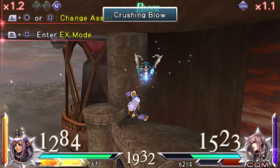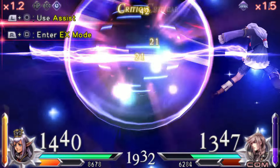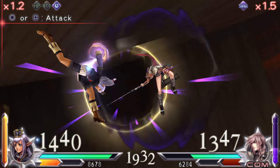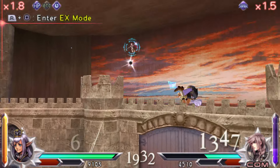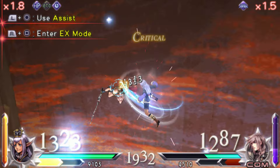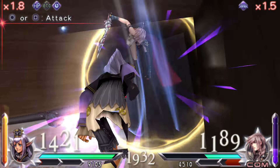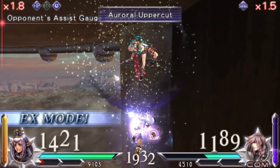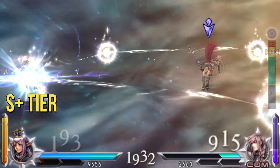The first character I'm going to rank and talk about is Prist, who is originally from Final Fantasy XI. She is very fast, has great bravery attacks that can break guards, is super easy to use, and has virtually no real bad matchups. 100 Fists in her EX mode is also pretty good. Because she is so deadly and requires very minimal effort to use, she gets S+.